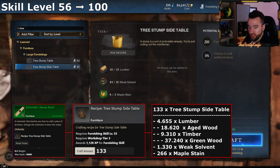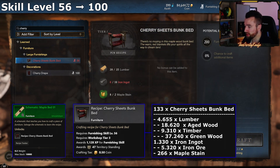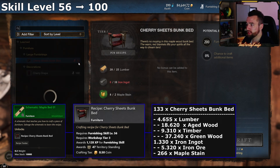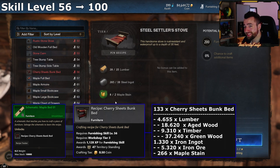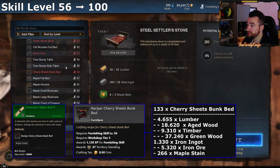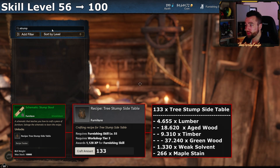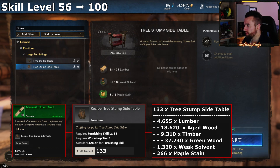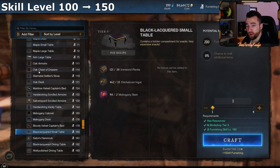Your other option is the cherry sheets bunk bed — 'Schematic: Maple Bed 01.' Compared to other schematics giving the same XP, all the others require 10 steel instead of 10 iron ingots, making this one significantly cheaper. The tree stump side table is slightly cheaper still: you're essentially trading 10 solvent for 10 iron ingots, and almost certainly the solvent will be cheaper than the iron ingots. If that's the case, the stump stool is the one you want. But if you have the drop for the cherry sheets bunk bed, that works too.